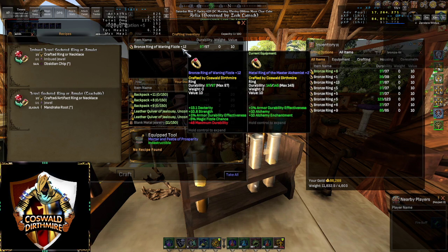And if you put it on — if you wear the ring — it is functionally identical to the minus 5% fizzle chance fountain, at least in all the testing I did. So it does seem to be working properly. It's just the actual imbued jewel tooltip right now that's a little bit off.